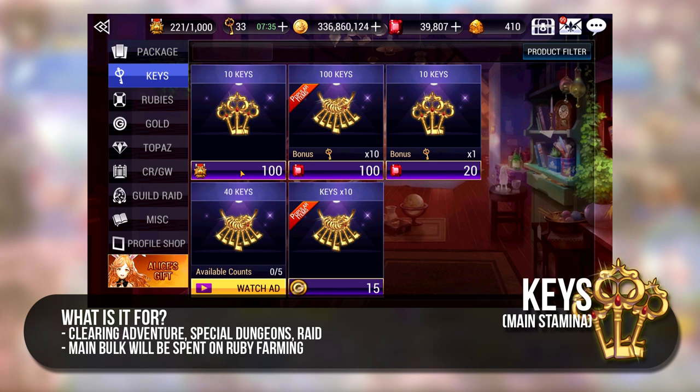Keys are basically your stamina for the game. You need keys for clearing adventure, raids, and special dungeons, but largely for farming in adventure.